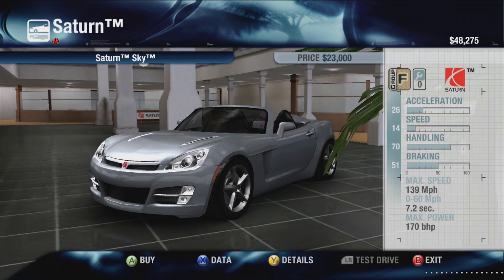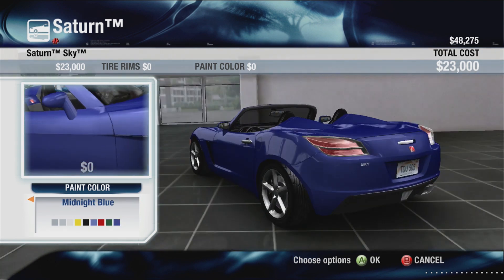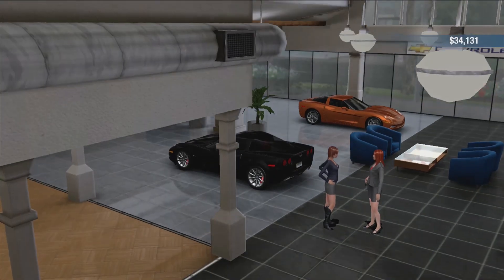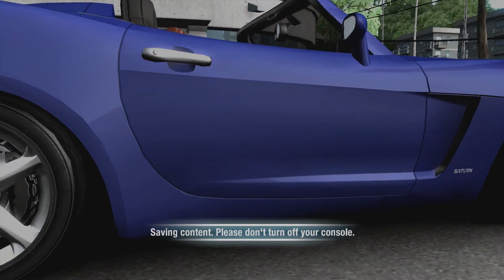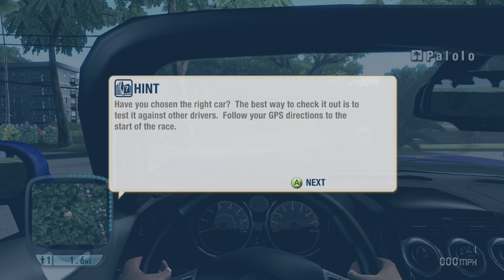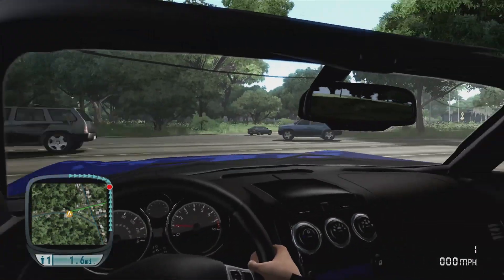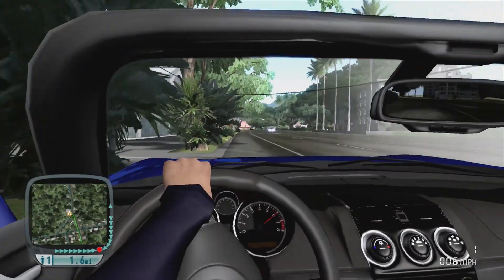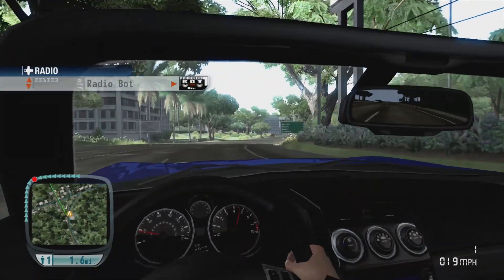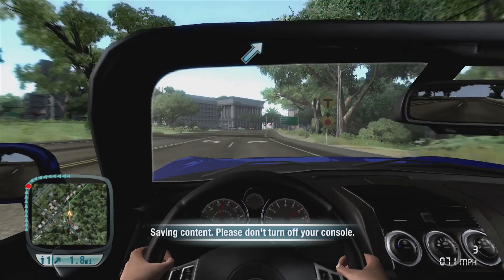There is something that lures me to that Saturn Sky - it's very cheap. I do quite like that blue colour. Nice and cheap, not the best car to get us started off with, but I like a challenge. So, we've chosen. Your itinerary is being recalculated - the best way to check it out is to test it against other drivers. Follow your GPS to the race. There are police on this game, and we're driving on the right-hand side of the road. There are different driving assists - sport, hyper-sport, or off. We're going to turn the driving aids off altogether - no traction control, no stability control.